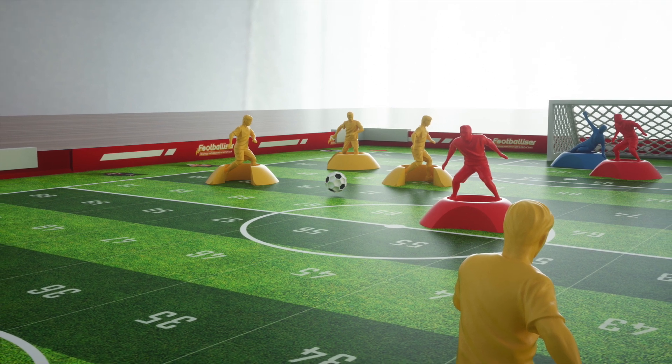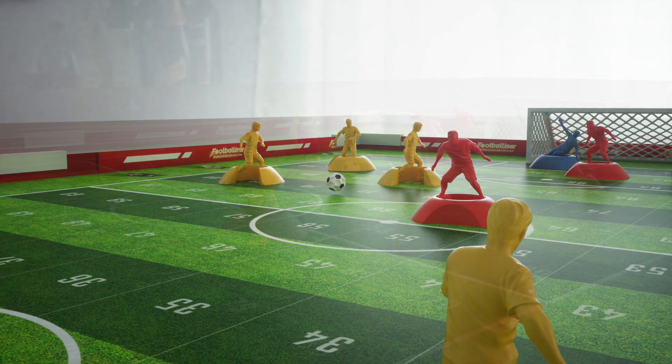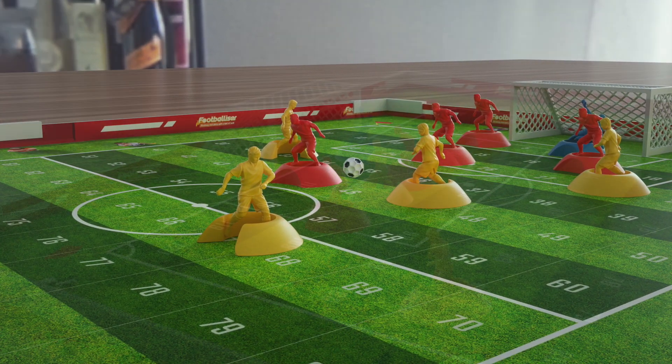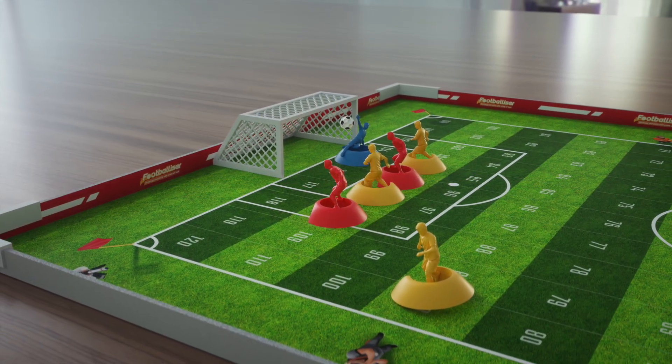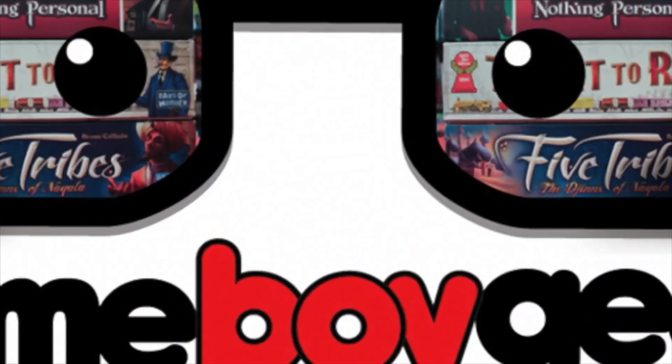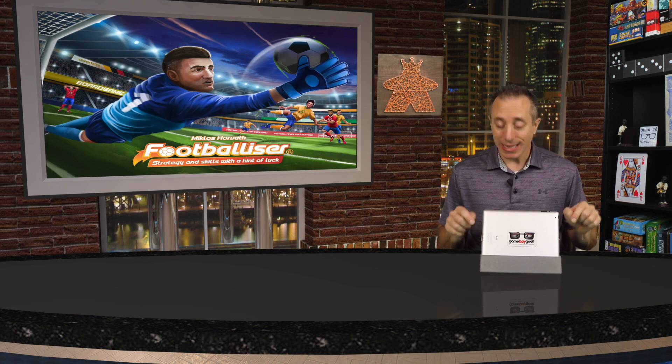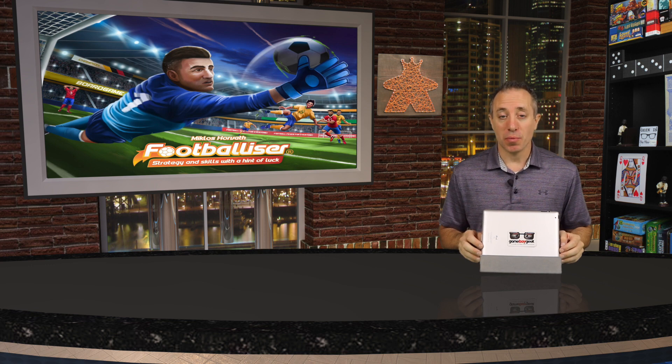You can also play as teams of two, where teammates sit across from each other, all teams take alternating turns, and each player has their own development board — but both teammates must completely fill their stadium and win a final match together. That's Footballizer: dexterity-based matches combined with the strategy of action and power cards and developing your team and stadium. Click the link in the description to visit the Kickstarter project page and support the creators.